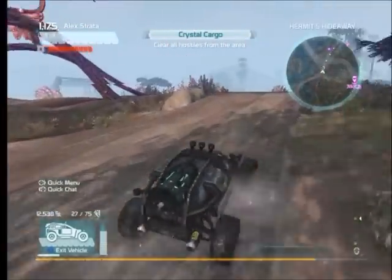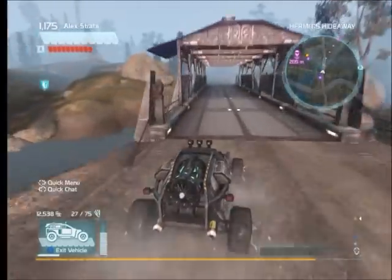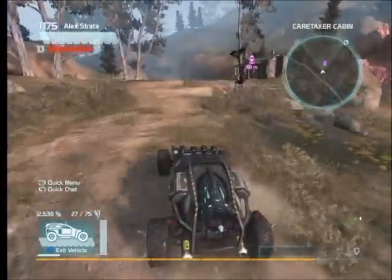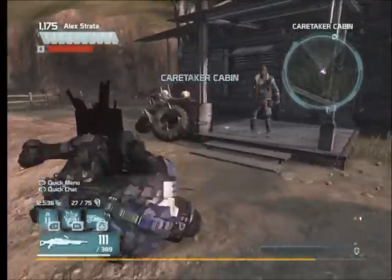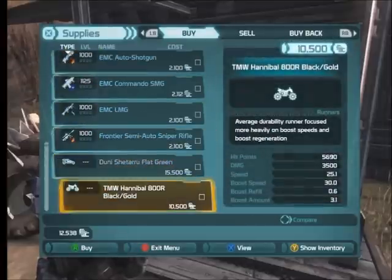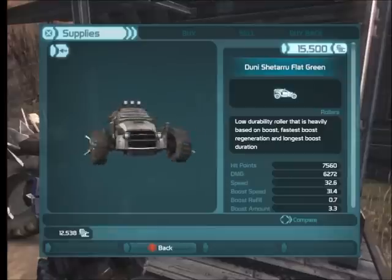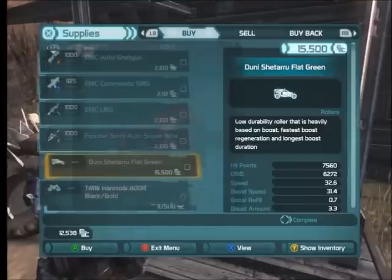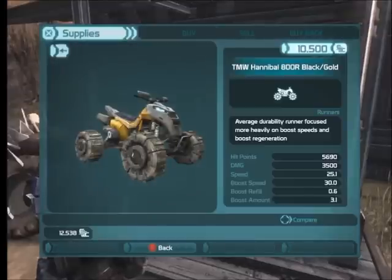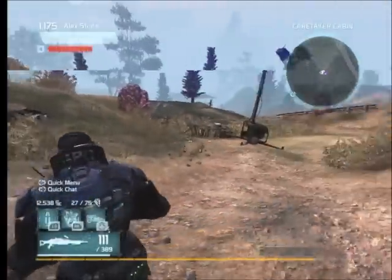Now we'll drive around, cross the bridge, and over here — and he is still here. Talk to him. He will sell the flat green doom buggy, which actually looks more somewhat grayish to black. And then he's got the gold — the black and gold four-wheeler. I don't need it.